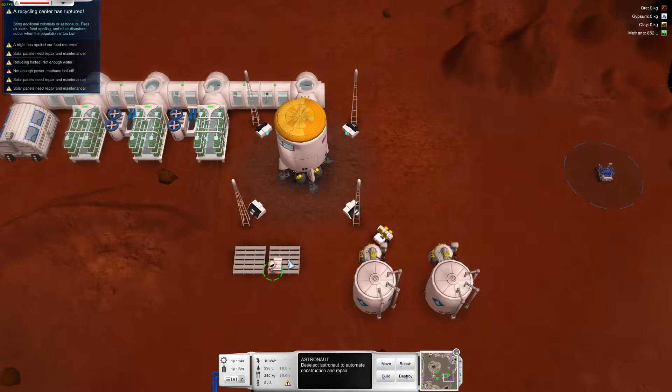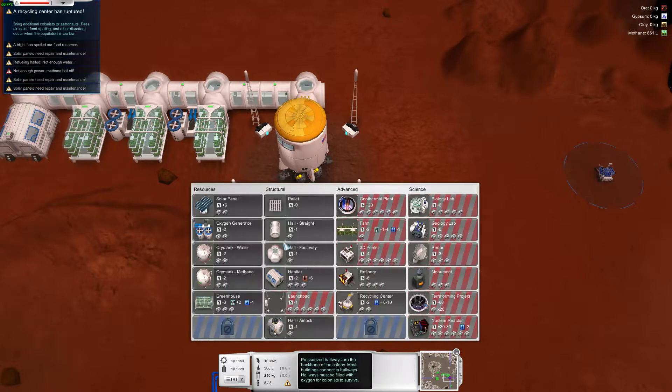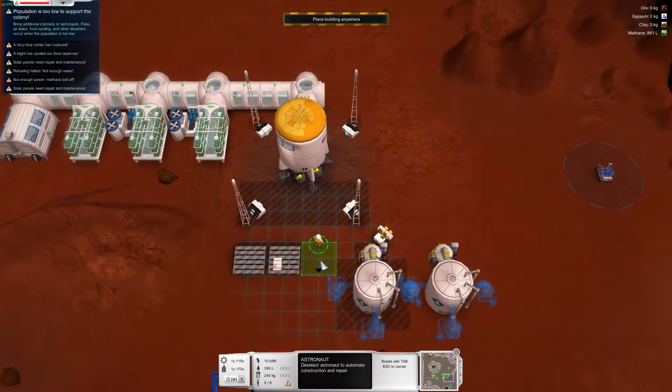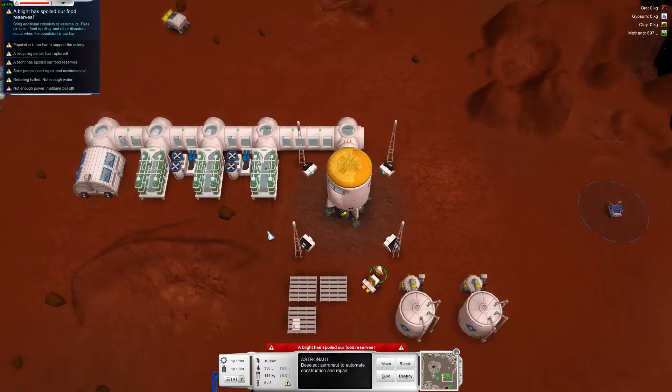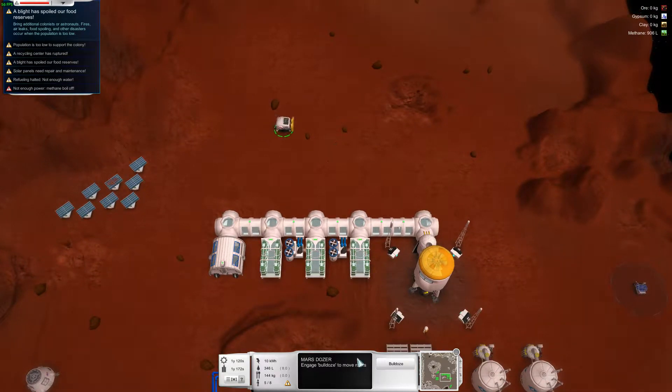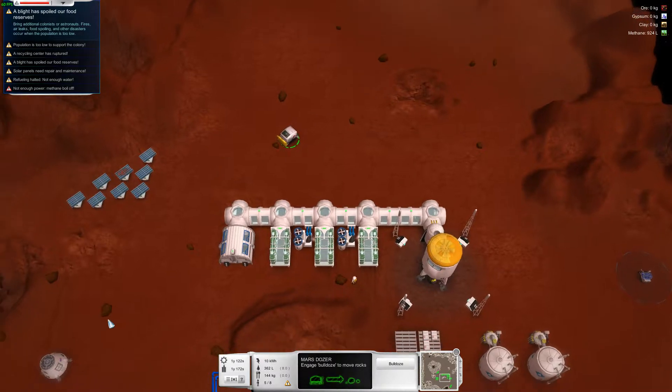We'll get another pallet knocked up here. And last but not least we'll get another pallet knocked up here. You automate. You head back into the solar fields and pull those rocks out of work. I am out of supplies. You refuel and launch.